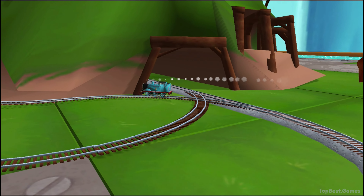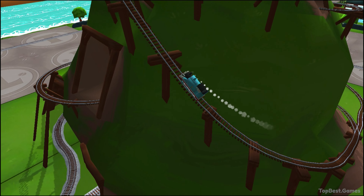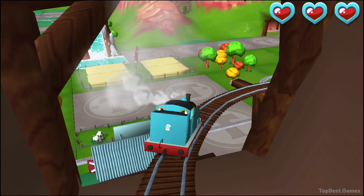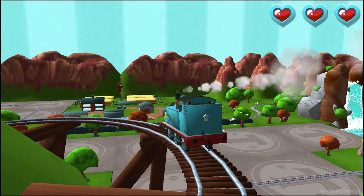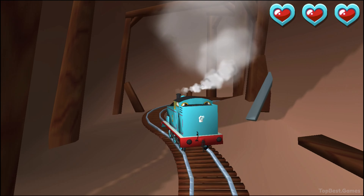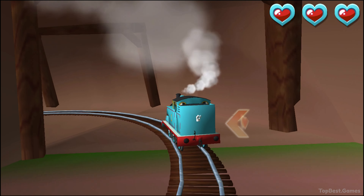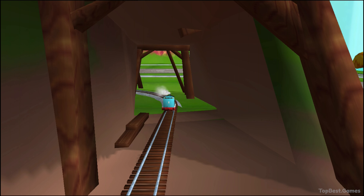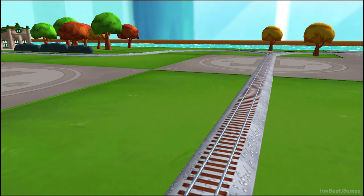Only the boldest of engines will try Crazy Coaster Mountain. Steer your engines through the sharp curves. Swipe left or right to keep on track. Excellent! And that's the way. Your engine loves your train set.